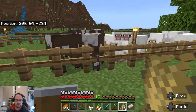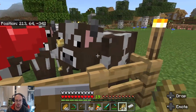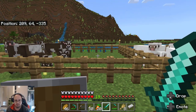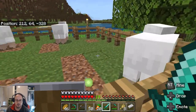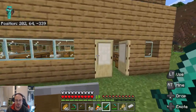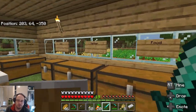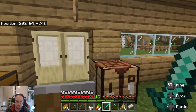We need some wheat for the cows. Our inventory is a bit congested. I'm going to keep the sheep count low because we don't need a lot of sheep, but we'll be needing a lot of cows and a lot of pigs. That should be enough for now — everything seems to be okay.